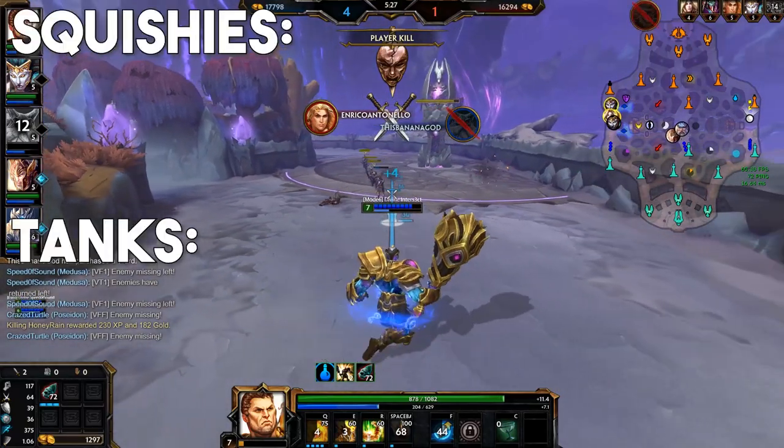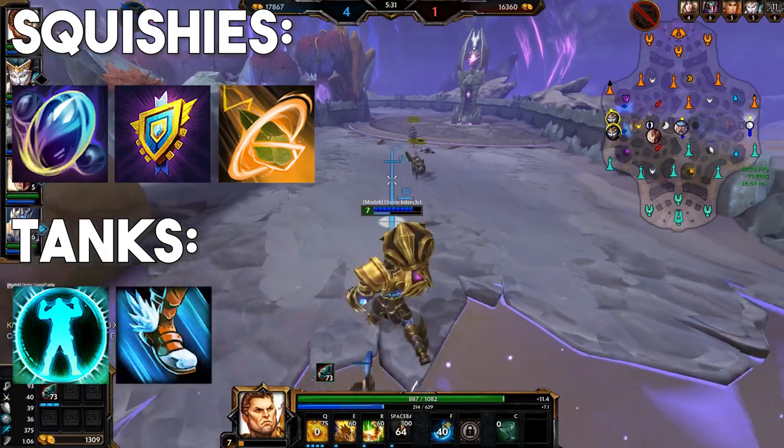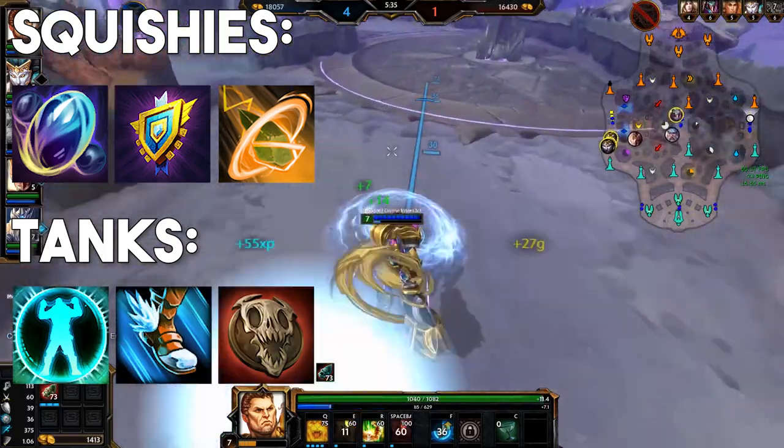In summary for relics: Beads, Aegis and sometimes Blink for squishies. Shell, Heavenly Wings and Horrific Emblem for tanks and supportive characters, with a few others being useful in specific situations.